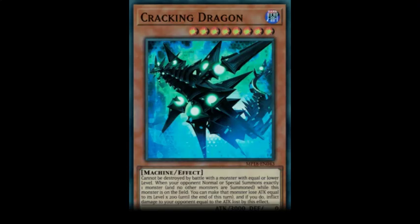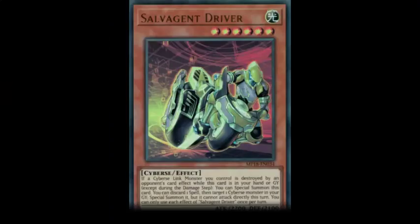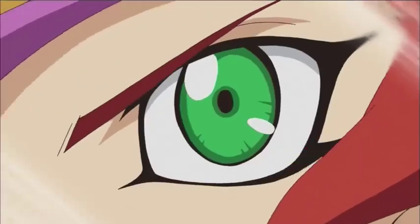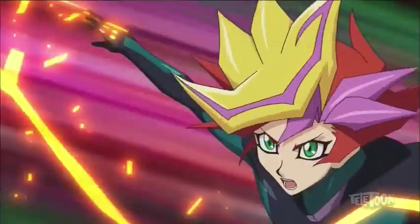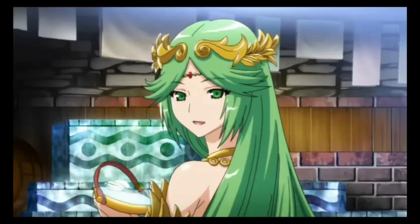How do you like that, Playmaker? He already has a monster with 3,000 attack points. What can I do? You don't get to play, you just lose. This draw is make or break. It's my turn. I draw! Perfect. What do you want? I will give it to you.